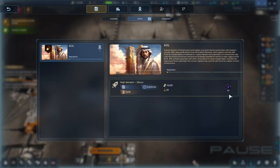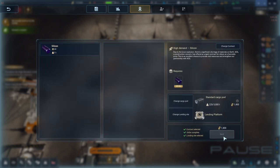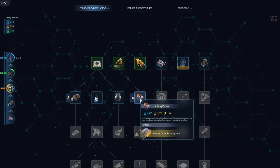We have a contract - it wants 45 silicon, no time limit. We have 113 silicon so let's send it off. Contract done, let's do the next one.